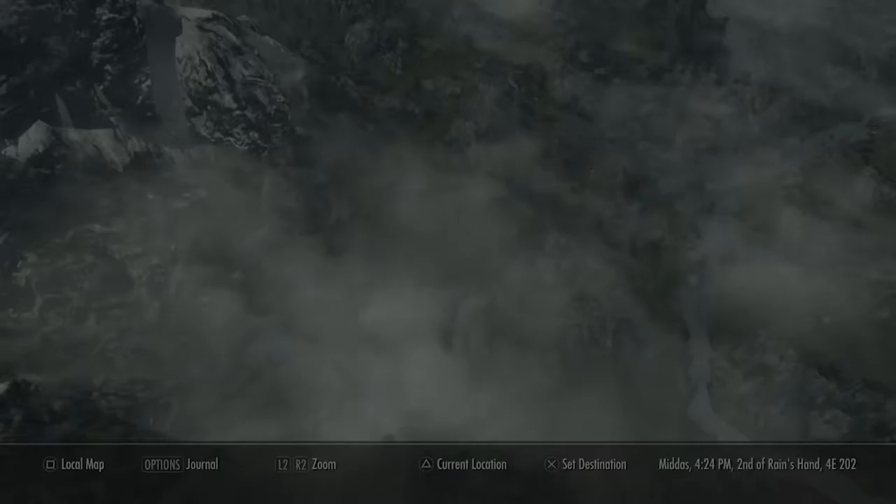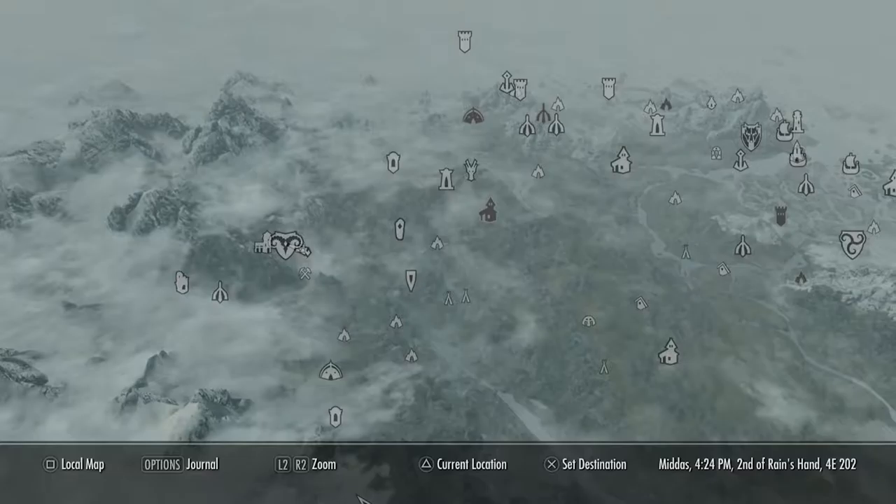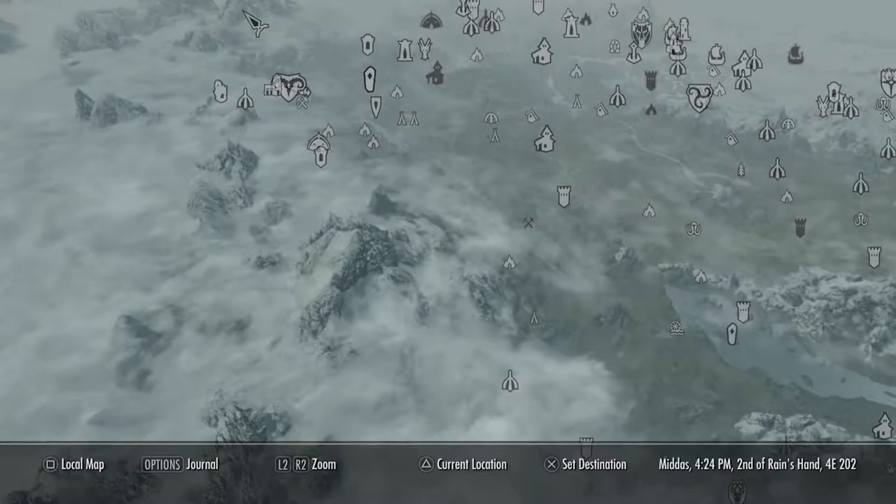Now for the third chest you want to fast travel to Markarth. If you don't know where this is, it's all the way to the left. You have Dragon's Bridge, Rorikstead, and all the way down you have Falkreath, but Markarth is all the way to the left. I would suggest fast traveling to the stables so you're immediately outside.